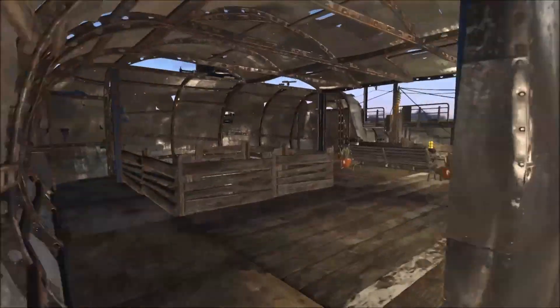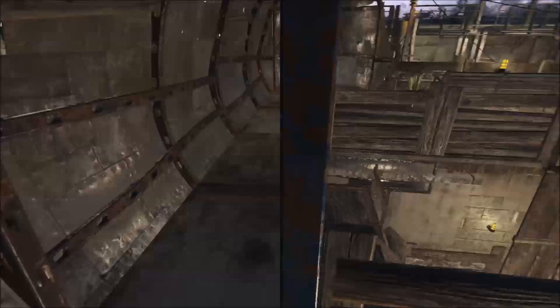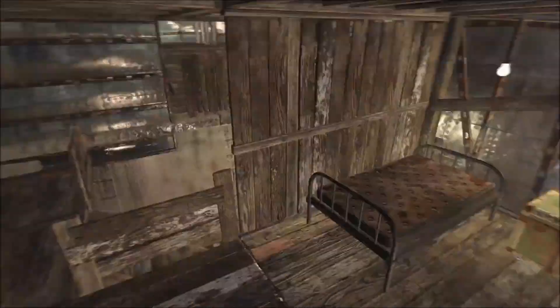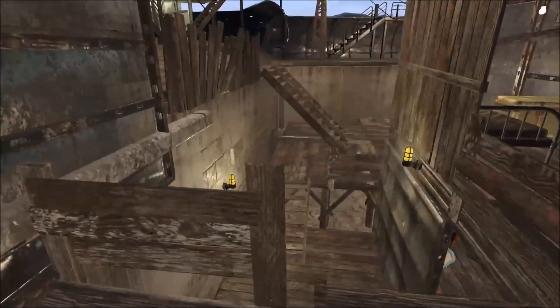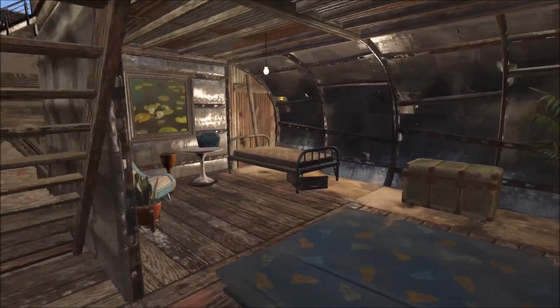We'll come up here — we have another little deck to look over everything. We come downstairs. Down here was supposed to be Preston's room, but he does not want to sleep in there for some odd reason.